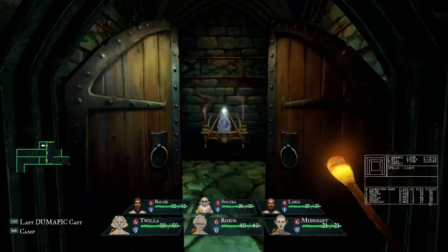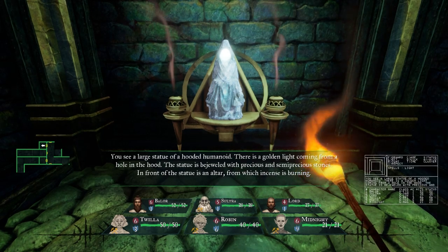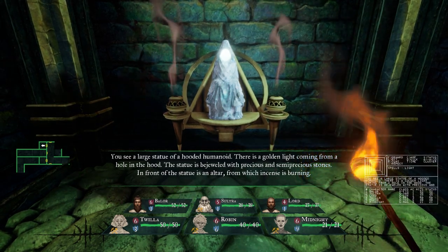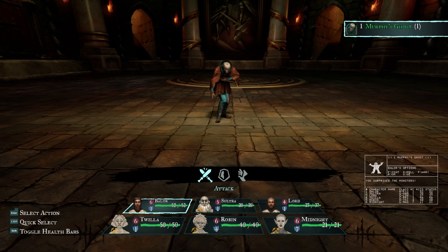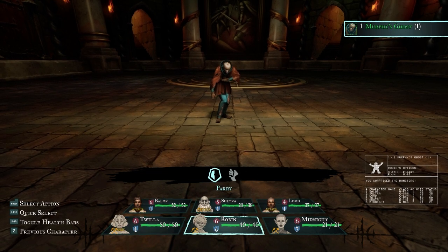Now for the next fun thing. You see a large statue of a hooded humanoid - there is a golden light coming from a hole in the hood. The statue is bejeweled with precious and semi-precious stones. In front of the statue is an altar from which incense is burning. So we search the room, and we find - well, this is an ethereal entity - it is in fact Murphy's Ghost. He has some hit points and regenerates one hit point per round. He's also somewhat resilient to magic. You can cast Badios and do eight points damage, but then next time he resists. I'm not going to use magic here because I think we can fight it out.